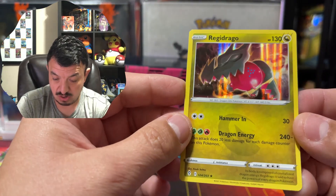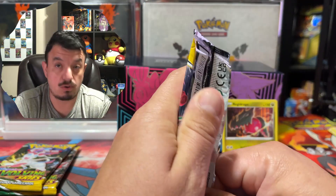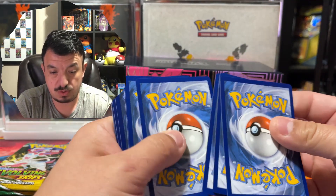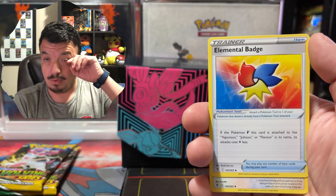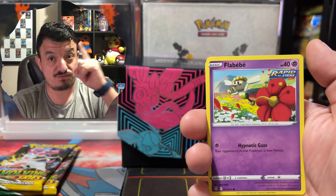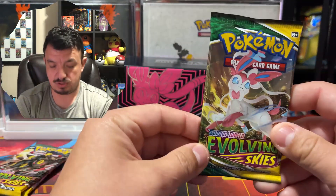I had no idea we had the Regis here — Regidrago right there, which was introduced in Pokemon Sword and Shield. We have a Rayquaza artwork on this pack — can we pull an alternative artwork? What I really want to pull out of Evolving Skies is an alternative artwork. I'm going to open a booster box at some point this week and will have it up for you as soon as I can. I really want to pull Umbreon and Rayquaza for sure. The Rayquaza alternative artworks look amazing. Pack pulls: Flabebe, Swablu, Litleo, Chinchino, Appletun — nice — and a Lilligant rare non-holographic.